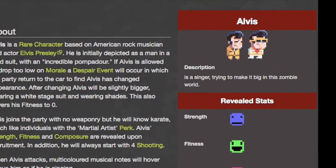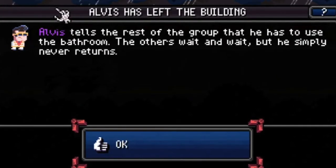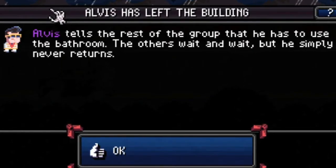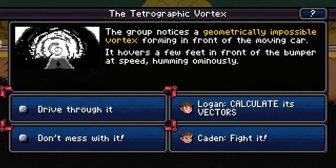All This disappearance: All This is a rare character that you can recruit in the game. However, he can change into his secondary form when his morale is low enough and can leave your party if that persists. All This leaving this way grants you an achievement.